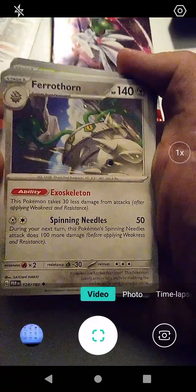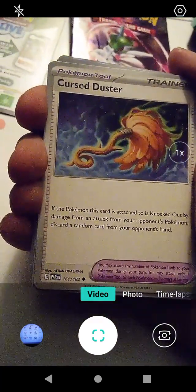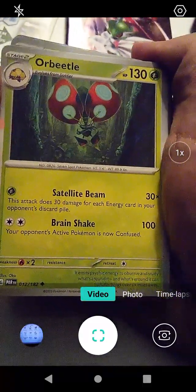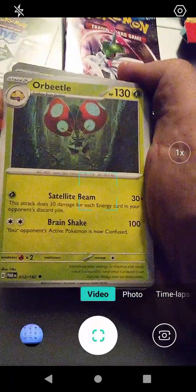I bet it gets dizzy when it does a Triple Spin, but maybe it has really good equilibrium. We have Ferrothorn with Exoskeleton and Spinning Needles — that one sounds scary. We have Cursed Duster, which looks a lot like a broom. Pretty cool — Cursed Duster. We have Orbeetle here with Satellite Beam and Brain Shake. That's an interesting one.